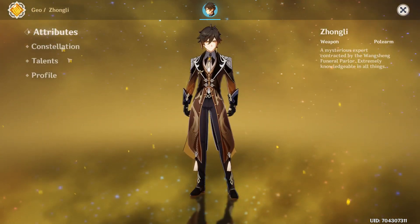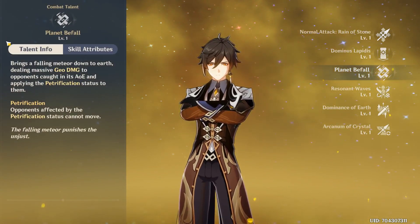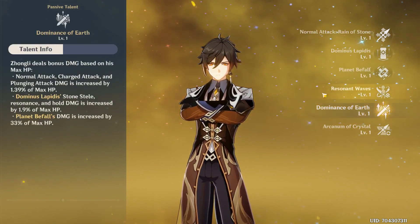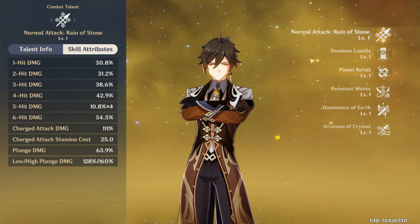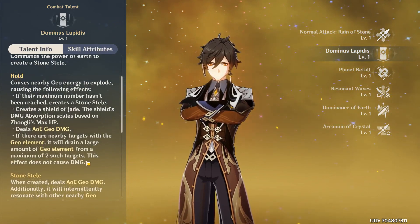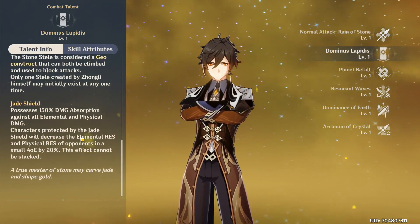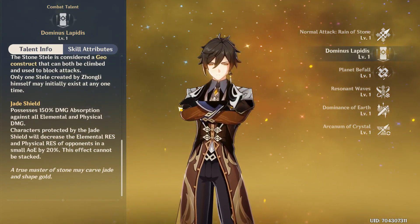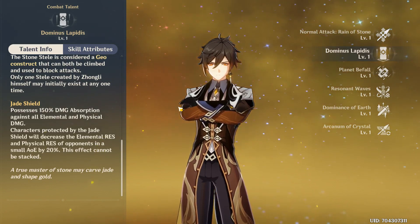Obviously I can't show him in the character archive screen, so we'll talk about his talents. If you're building a support Zhongli, just level up his burst ability — it's the coolest ability in the game. It scales damage off his HP, and in the 1.3 update they also increased his normal attack and pillar damage. His new shield decreases the elemental and physical resistance of opponents, which means putting a Zhongli shield on anyone gives your team a free 20% damage increase — that's what makes him quite strong. He is literally the Geo Archon, and rightly so.